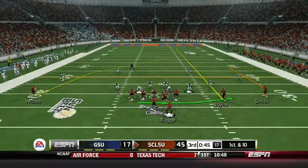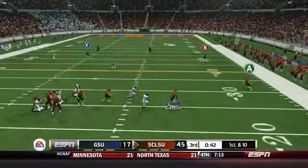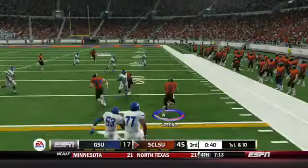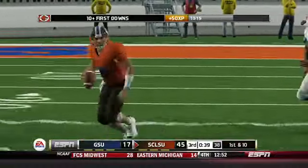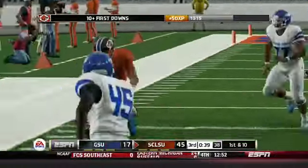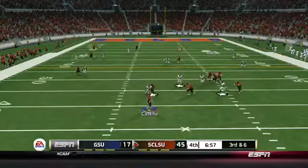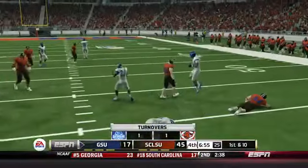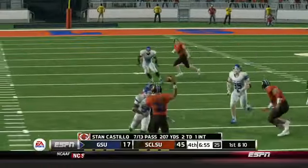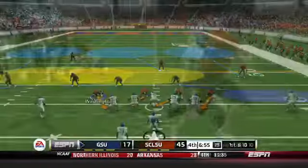The Muddogs now have the football, and depending on if they score this might be the last drive for the first teamers — at this point we're pulling away and if we score another touchdown we might as well bring in the second stringers. Castillo makes a nice run, but then throws over the middle and gets picked off, giving Georgia State just a little bit of life to start the fourth quarter.